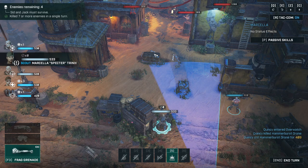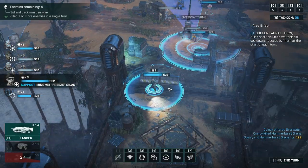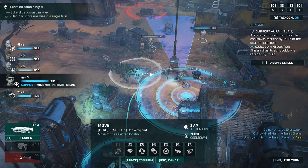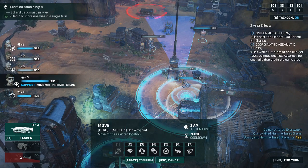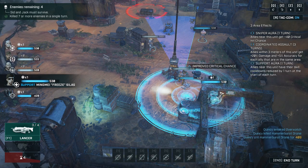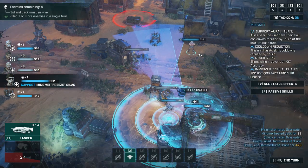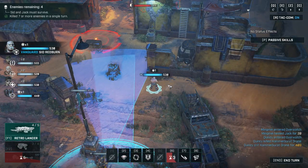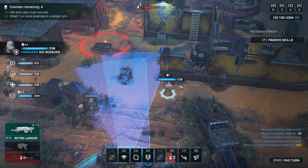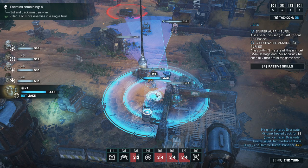Proximity mine right over there. Support moves up — we have a nice little covered area, and we're taking 40% damage reduction.